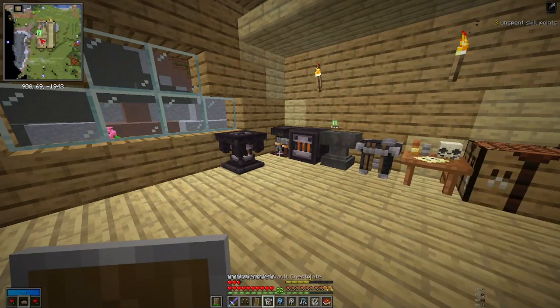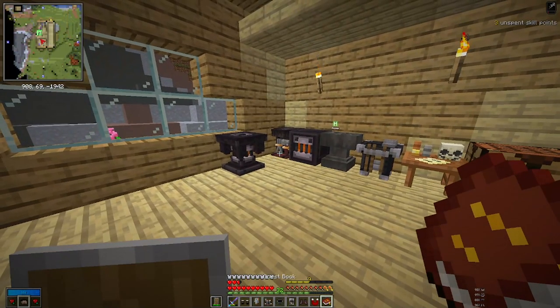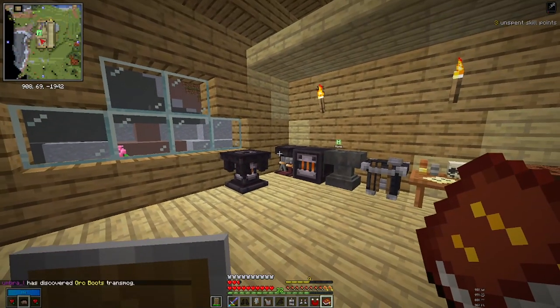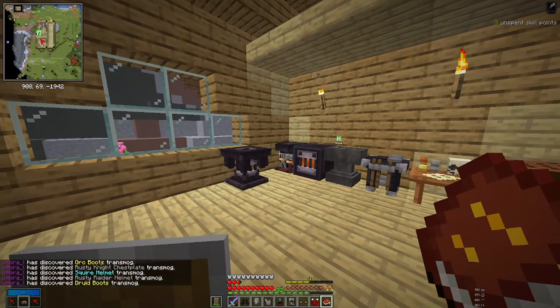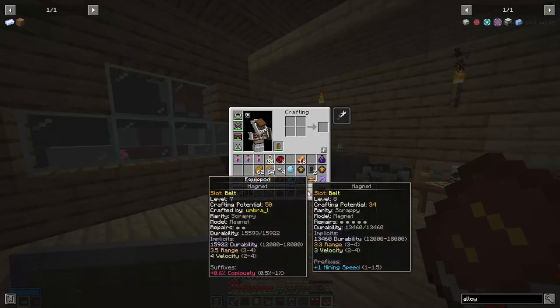I'm going to roll all of this at once and see what happens. It's quite loud. We did get quite a few new transmogs and quite a few rare items too. Interesting thing on this magnet — we actually get additional mining speed with it, which is pretty good. I still don't know what 'copiously' does; I might have to look that up to decide which one's actually better. Mining speed sounds good for spawners.